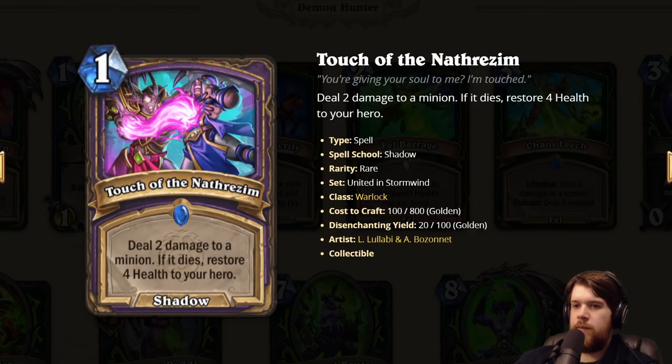Touch of the Nathrezim: one mana shadow spell, deal two damage to a minion. If it dies, restore four health to your hero. Control Warlock sure does love heals. The questline deck also loves heals. Two damage killing a minion seems pretty realistic — just seems like a good card in Control Warlock.